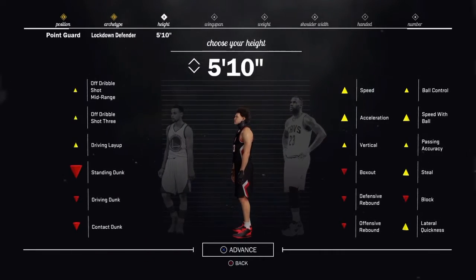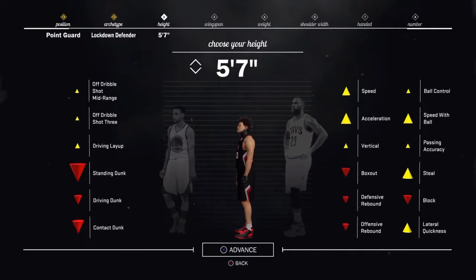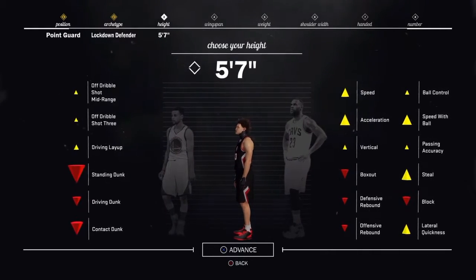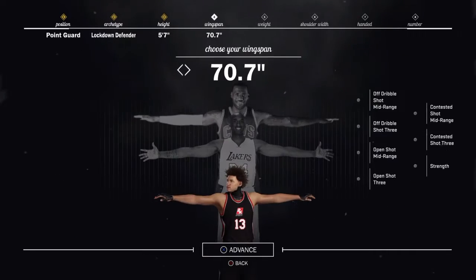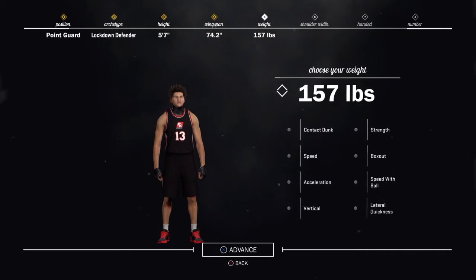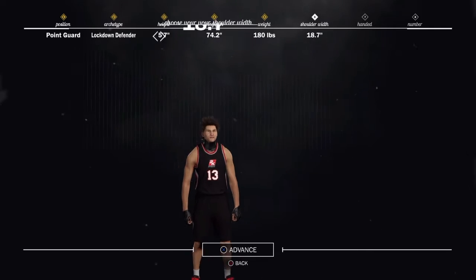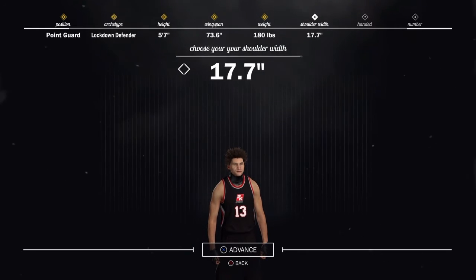Now we're gonna get into the height for the player build — you want to make him five-seven. He'd be faster with better ball control. Five-seven lockdown defender, bro, I'm telling you, he's a god. You want the wingspan all the way up, man. Put his weight all the way high — make it 180 pounds. And then put your shoulder width to the right like this.